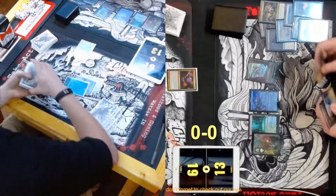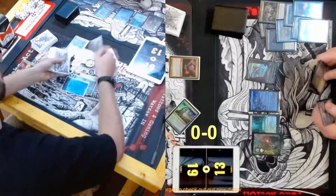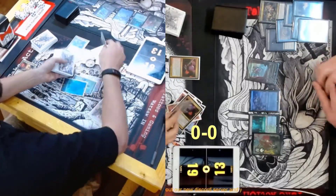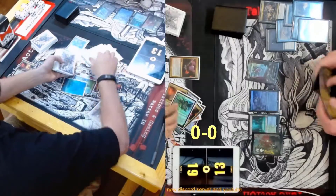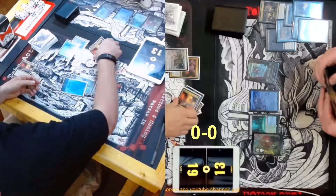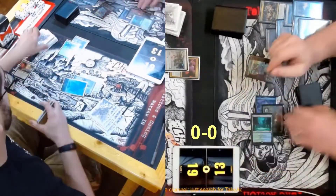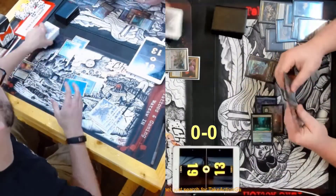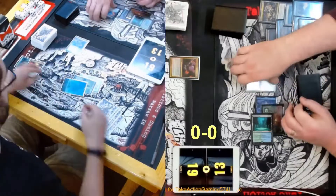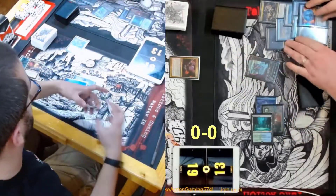You can just cast the Force, which is a bummer. You let it go so he can — and then you cast it in response to the first. You let the rest flip the banner and let the Restore Balance resolve, then just Force of Negation it. Yeah, just force it.